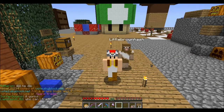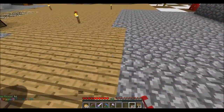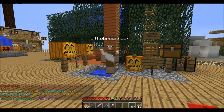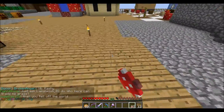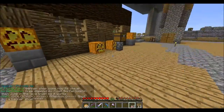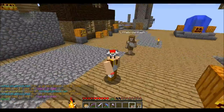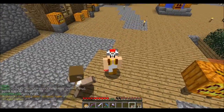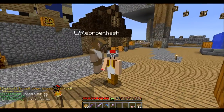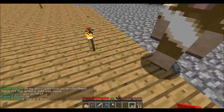Hello everybody, this is Toadstool and welcome to a Minecraft Let's Play episode. Here I am again in Skyblock. Today Little Brown Hash is joining me, and tomorrow is Halloween so we've been decorating with jack-o-lanterns and pumpkins. I'm even in costume — I've come as Pirate Captain Toadstool, with a peg leg, leather jacket, a gray hat, and a mushroom and crossbones.